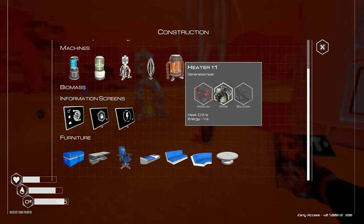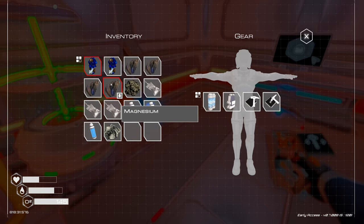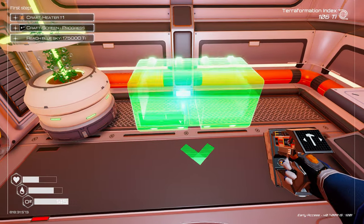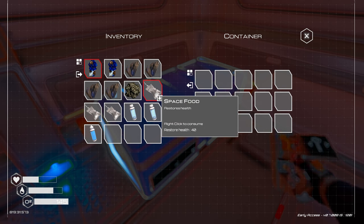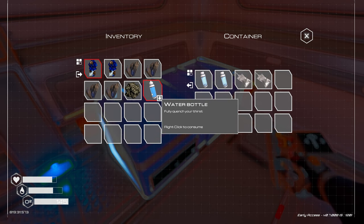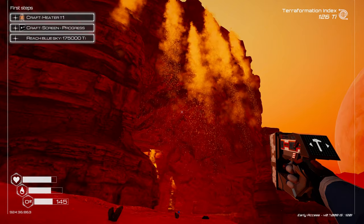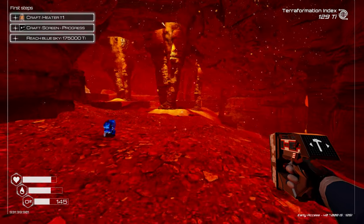Now I need to craft a heater but it requires iridium — and I'm not sure where to get iridium; maybe it's in the cave. I deconstructed the crate and got materials back. I love the nicer base visuals and the subtle snapping. Let's put a chest in the corner, store oxygen capsules and food inside, and then head to the cave to look for iridium.